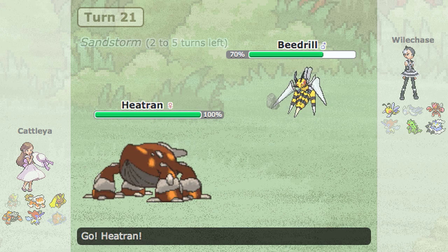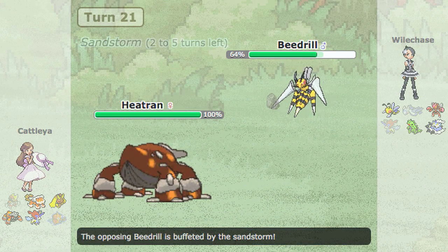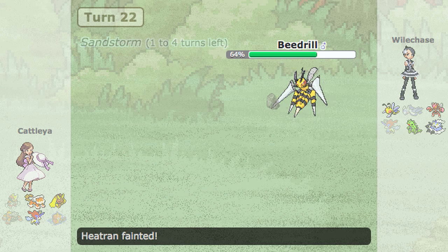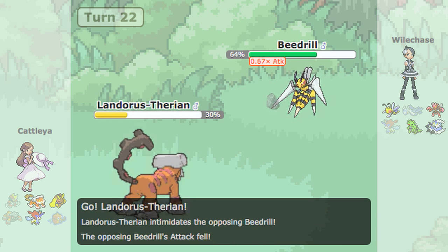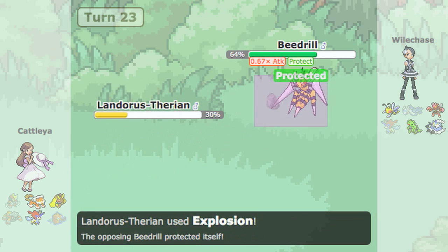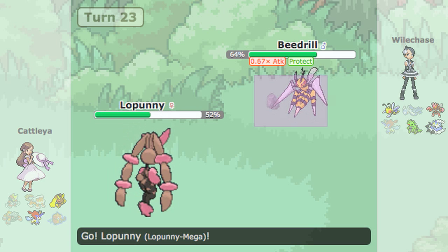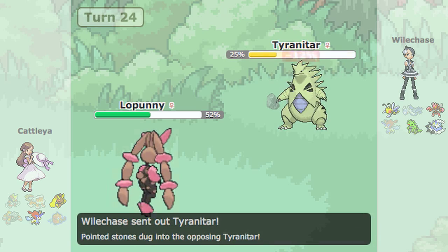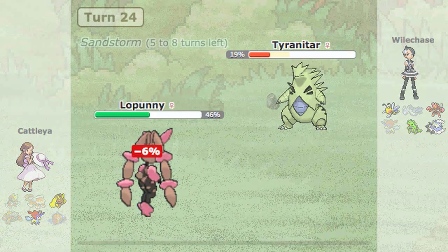I go straight into Beedrill — it's the safest thing I can do right now. I go straight for Poison Jab. Even if Heatran wants to come in, I still have Drill Run. He does go into Heatran. Drill Run isn't as common on Beedrill — he apparently just didn't know Beedrill carries Drill Run — but I have it, so I take him out. I take out the Heatran with the Drill Run. Now he's going to go to Landorus. I can just Protect up to scout what he's going to go for, which happens to be the Explosion. He didn't see my Protect earlier, so he had no reason to assume I was going to Protect. That Protect on the Explosion is just amazing — that's out of the way and I don't have to worry anymore.